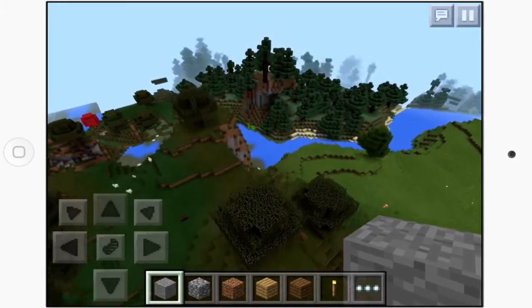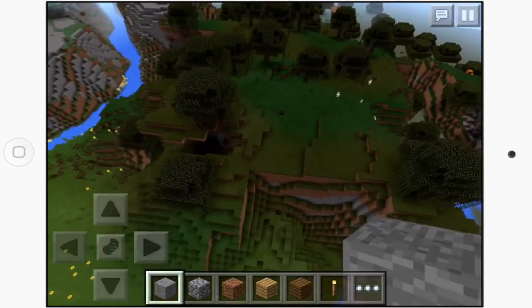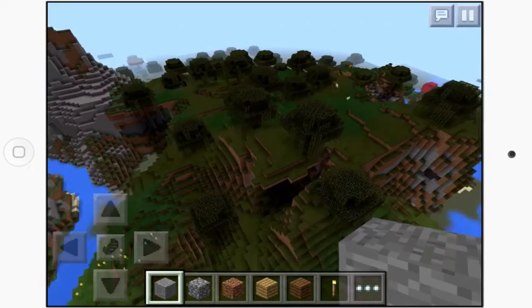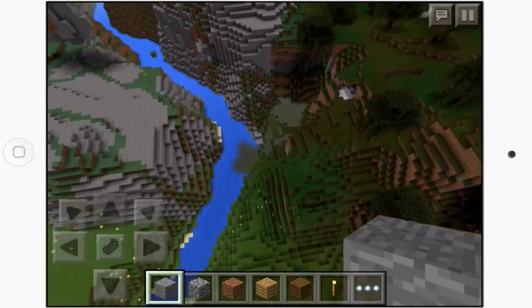There are some cool overhangs over here and floating islands in the distance, though we're not going to check those out as they're too far away. We've got some cool overhangs with what looks like a swamp mountain type of thing — I've never seen this before — and a little swamp hidden in there, which is kind of cool.